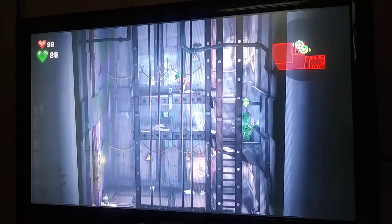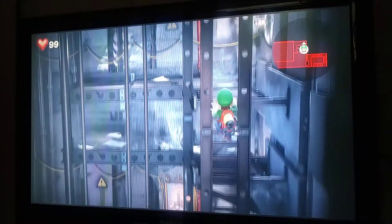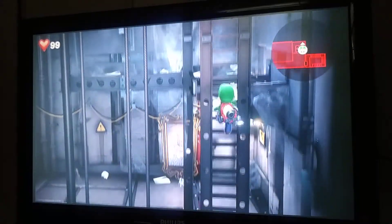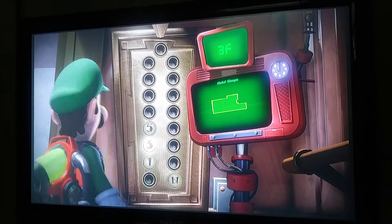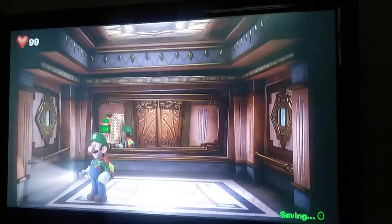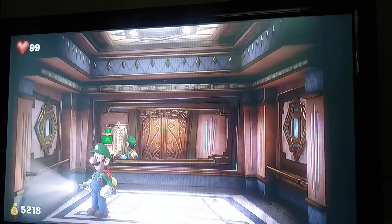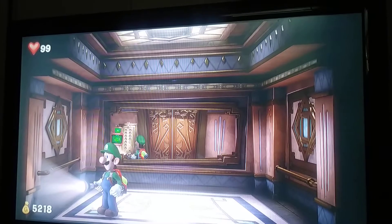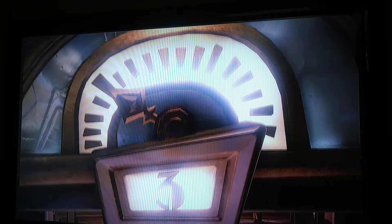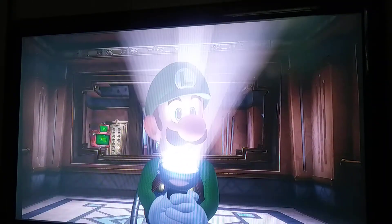Now let's go back to the elevator and explore the hotel shops. Floor three it is. Sorry guys, I really wish I had a capture card to be honest right now because it would be a lot easier for me, but gotta work with what I got. So we're going to floor three. Here we are - Hotel Shops. Cop music. The hotel shops is where we are now.